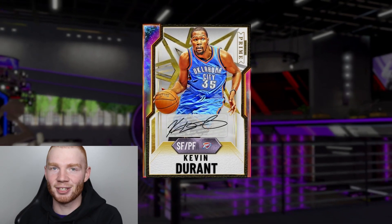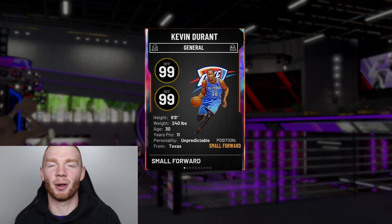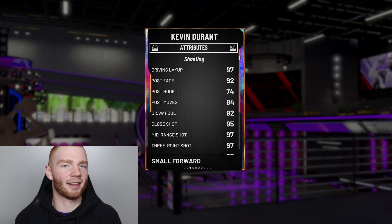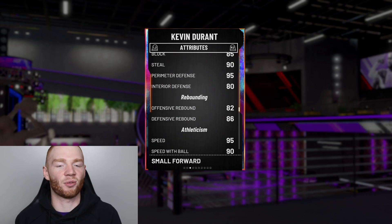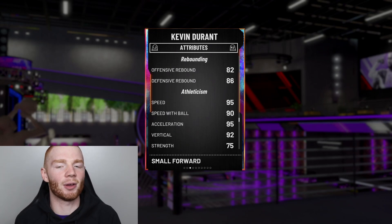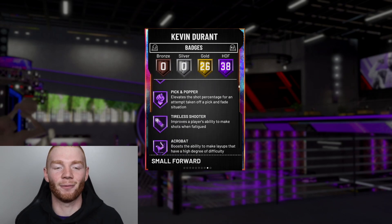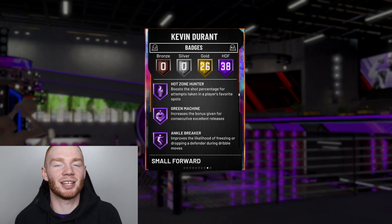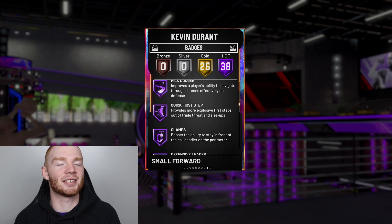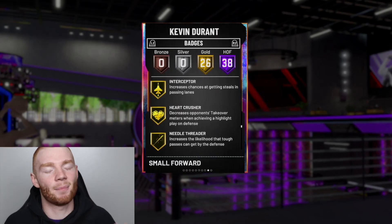Now for the starting small forward, I love this man every year in 2K — it's none other than Galaxy Opal Kevin Durant. You can probably see a theme: these players are quite long. Kevin Durant doesn't disappoint this year; he's 99 on both offense and defense, six foot nine. He's pretty much exactly like T-Mac except an inch taller playing small forward. He's got 97 three-ball, 90 driving dunk, 95 ball handling at small forward — which is crazy — good rebounding, 95 speed, 90 speed with ball, great defense, and great dunking stats with 38 Hall of Fame badges. Hall of Fame Range Extender and Quick Draw are on him, plus Hot Zone Hunter, Sniper, and pretty much every shooting badge. He's also a great defender with Hall of Fame Clamps and Intimidator. He only has gold Interceptor, but that's not too bad.